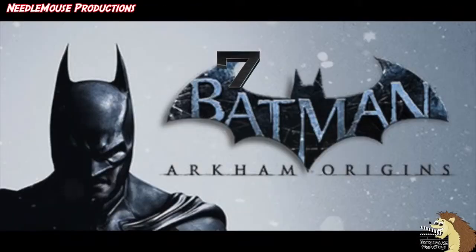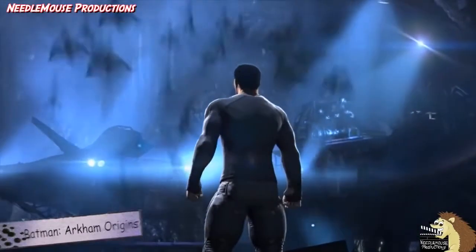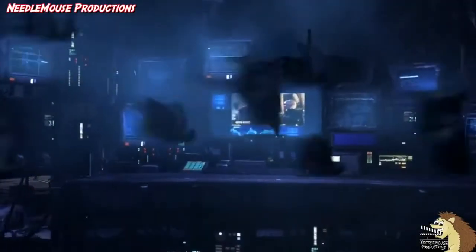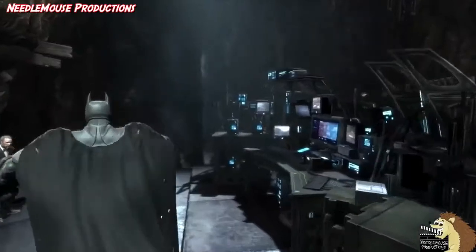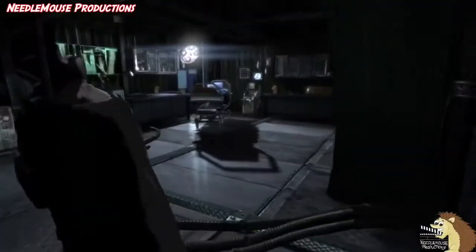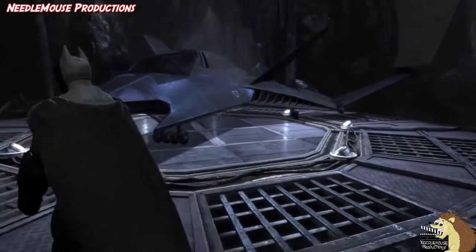Number 7: Batman Arkham Origins. As the title suggests, Arkham Origins focuses on Batman's earlier years — we join the story of Bruce Wayne having been Batman for two years. Because of this, the Batcave is in its infancy as well. All it has is a computer, a workspace, a lab, a makeshift hospital unit, a training section, and a dock for the Batwing — not even a place for the Batmobile.